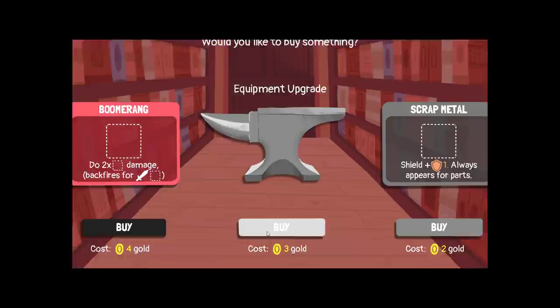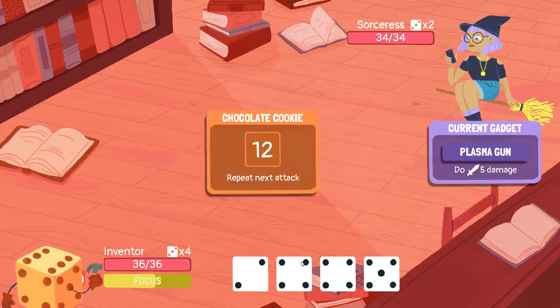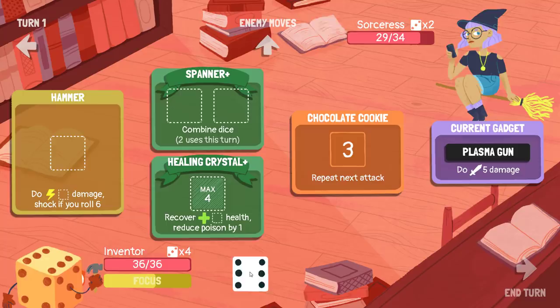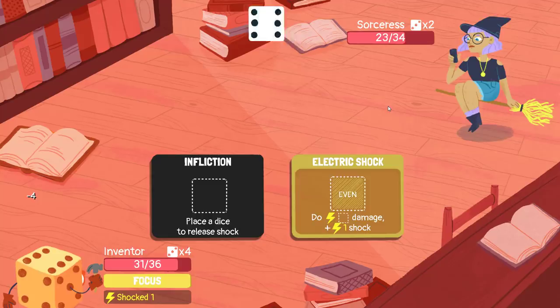Let me just take a look at some of these things — upgraded spanner does sound nice, three uses. The thing is, the more items we have on our body, the less likely we are to know what's going to be selected because it only picks three. So maybe I do want to upgrade the spanner, just to have a better build among the simple stuff. I like this, I like this — I hope that we get a single slot good item though.